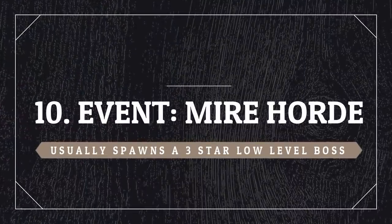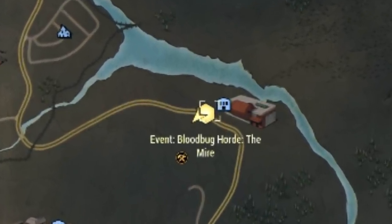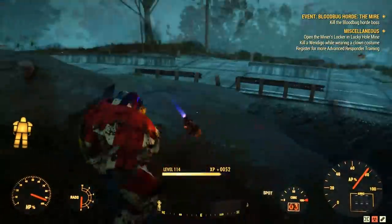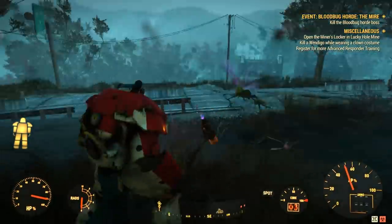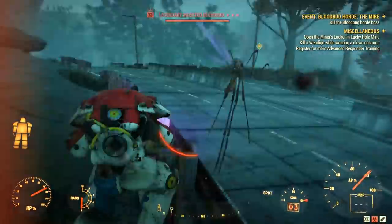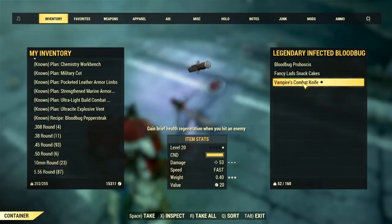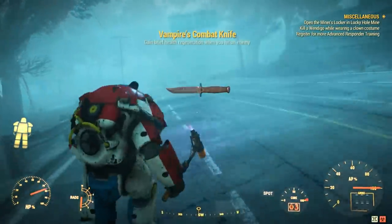The first I selected is the Mire Horde. It's an event and it can happen all over the Mire region. You will usually find a two to three star boss in this event. Keep in mind that it is usually a very low level event, so if you are low level, this is worth your time because it's easy to do. The experience and rewards are decent and you will always get a legendary item, which can also be three stars.